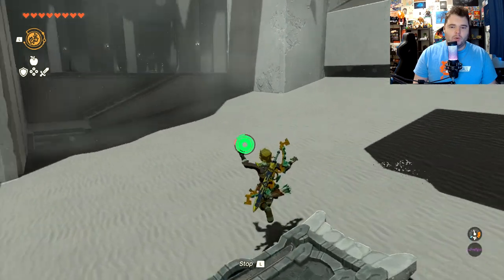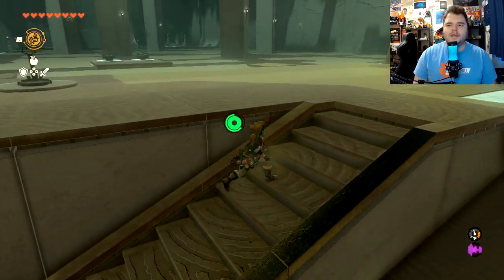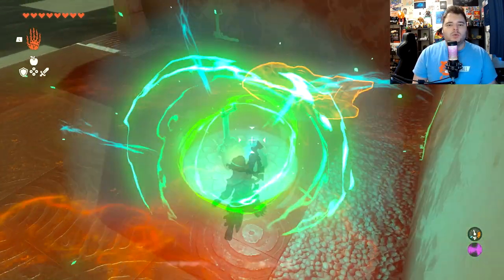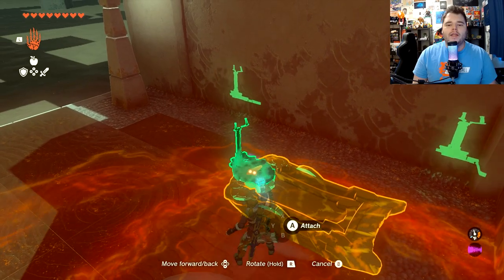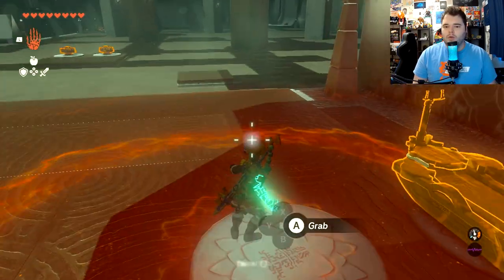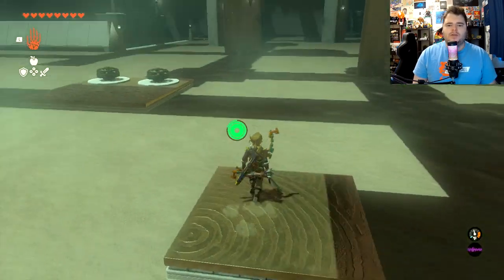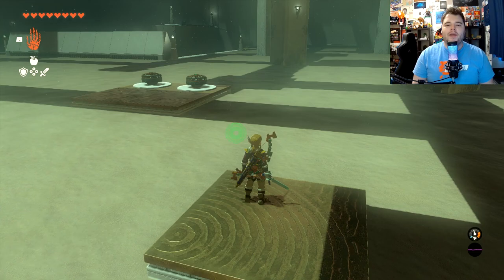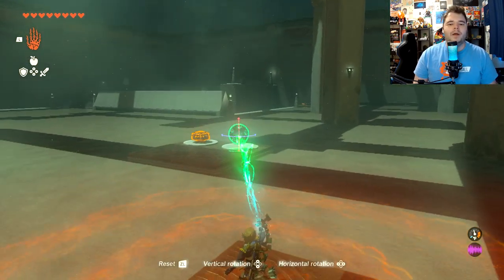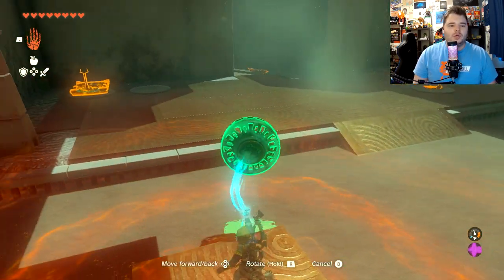And then we're going to jump over this one before it hits us. Now this one also has control rods, so what we're going to do is take a control rod and attach it onto the skateboard, and then run over here. I'm not sure if you can just get through this entire shrine by running through the sand — you might be able to do that — but they obviously want you to utilize the little contraptions.